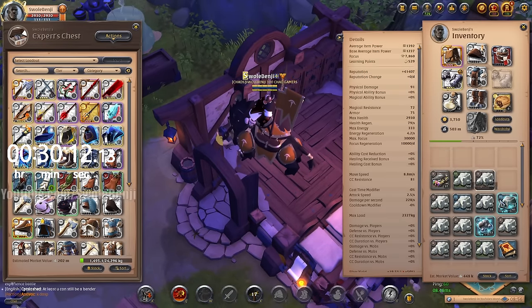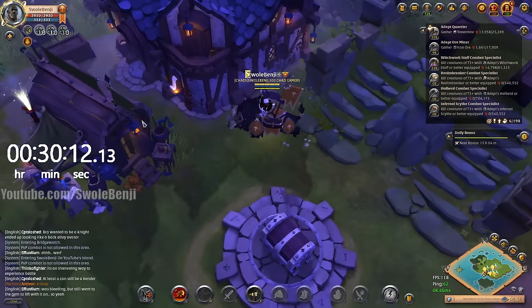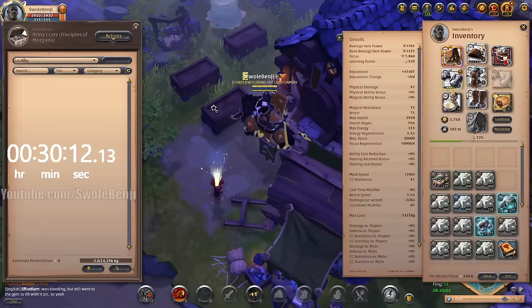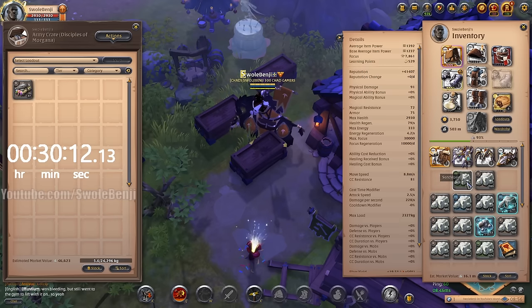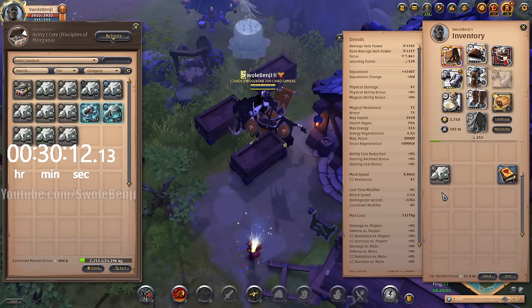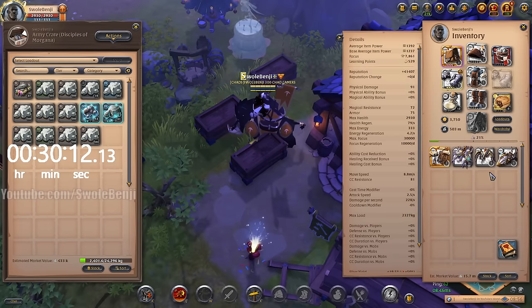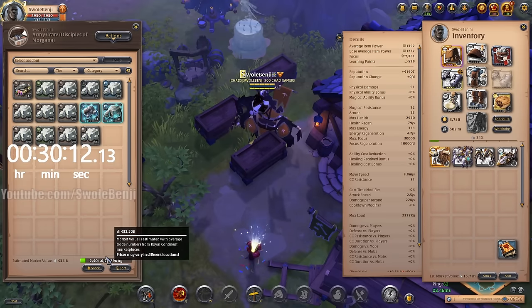Let me find a mostly empty chest to put all of this stuff in. So right now, just in raw materials — and we're not done yet — in 30 minutes we made 433,000 silver.